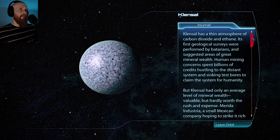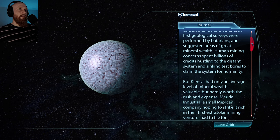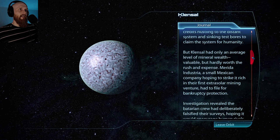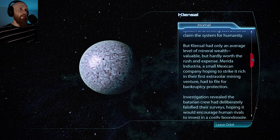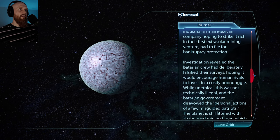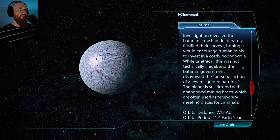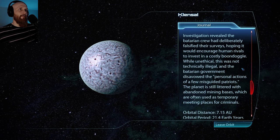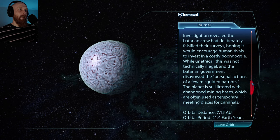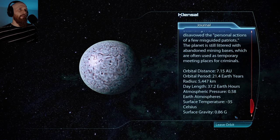Clensal has a thin atmosphere of carbon dioxide and ethane. Its first geological surveys were performed by Batarians and suggested areas of great mineral wealth. Human mining concerns spent billions hustling to the distant system, but Clensal had only an average level of mineral wealth. Verida Industria, a small Mexican company hoping to strike it rich in their first extrasolar mining venture, had to file for bankruptcy protection. Investigation revealed the Batarian crew had deliberately falsified their results, hoping it would encourage human rivals to invest in a costly boondoggle. While unethical, this was not technically illegal, and the Batarian government disavowed the personal actions of a few misguided patriots.